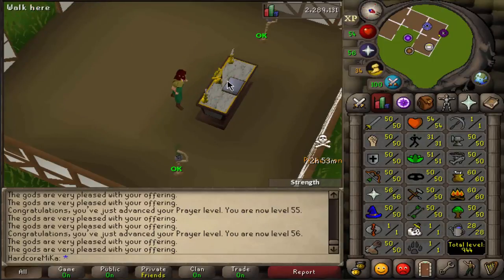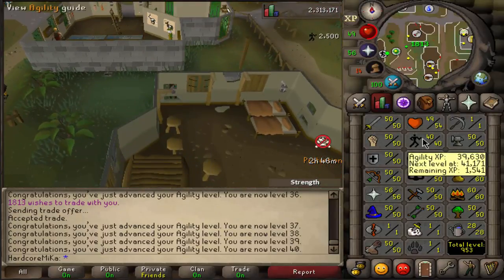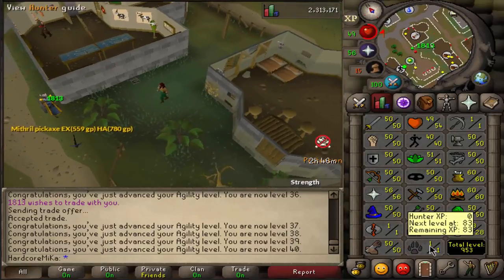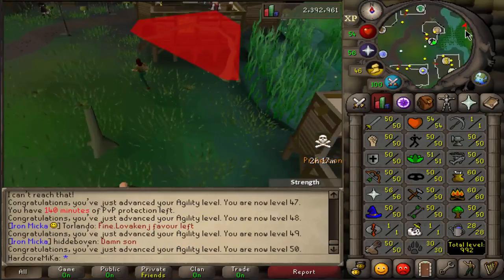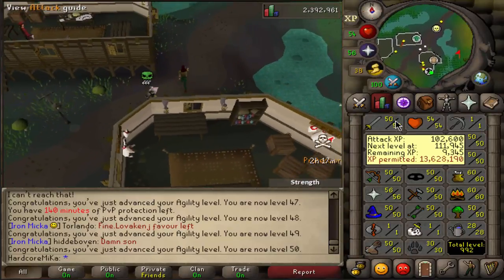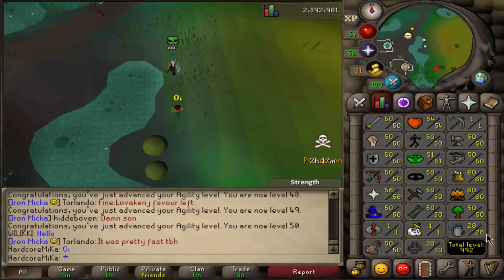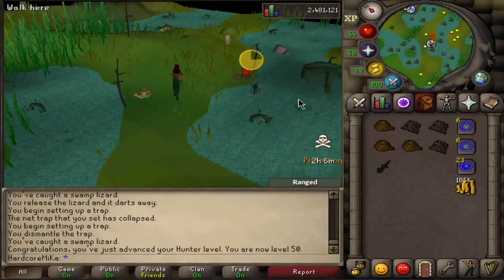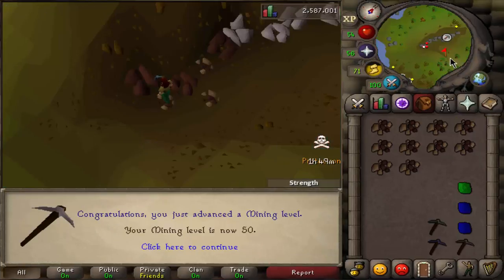Let's work on Agility. You're the first blue guy that I actually see, by the way. There we go — 40 Agility out of the way. Now we tackle Hunter. We should be done with Agility on the account. Let's go and catch some Swamp Lizards. Let's get ourselves a quick 50 Hunter right here. There we go — 50 Hunter. Beautiful. Let's do Mining. There is 50 Mining also coming through. Beautiful.